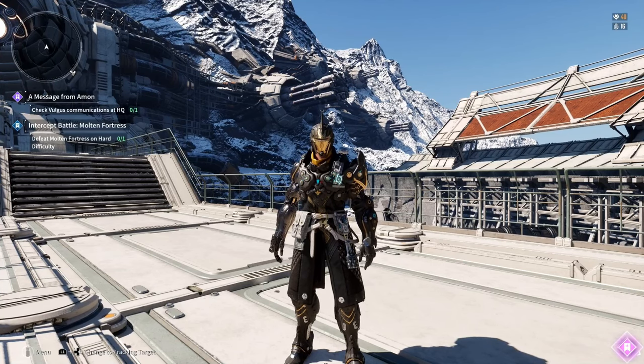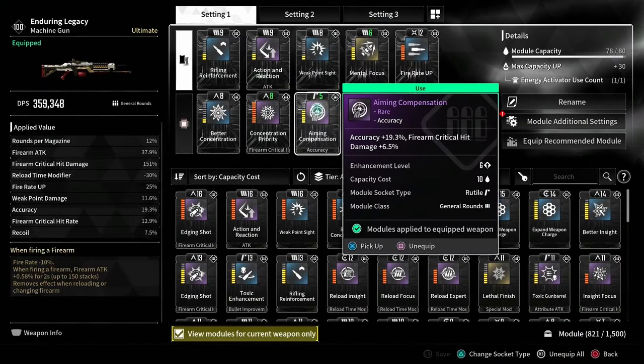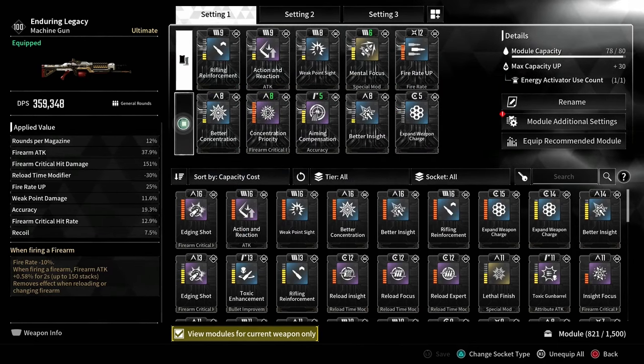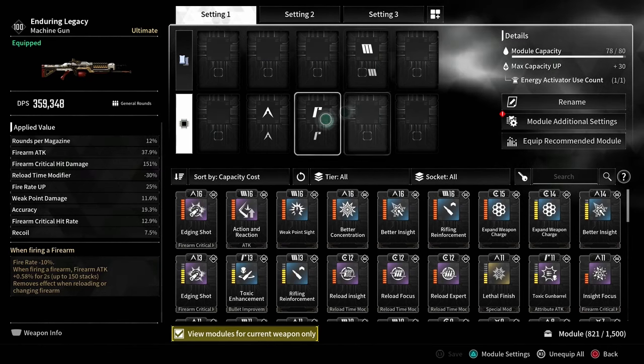The way the system works, it works both on weapons and descendants. Under my Enduring Legacy, in setting one you can see that I have my setup with all the modules. The top area here shows you the modules in place. The bottom area, if I select this, shows you the module slots as well as the sockets.